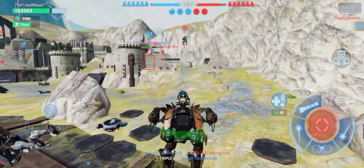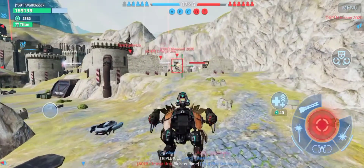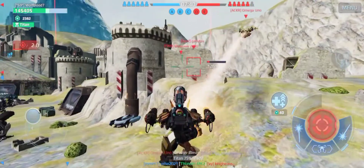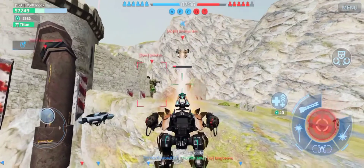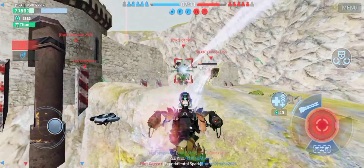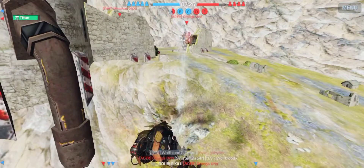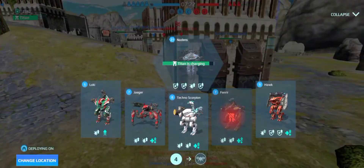Oh, they have an Al Jhin over there. I might just take this thing straight into their spawn and see how much damage we can do. This guy's hawking me — I might be able to kill him when he lands. Oh, where did this guy come from? Just deal with him quickly. Oh no — I thought I healed there. Did I not heal? Oh well.